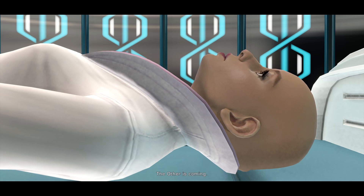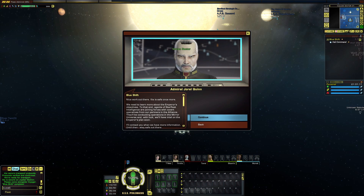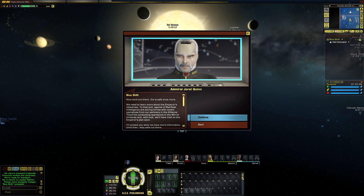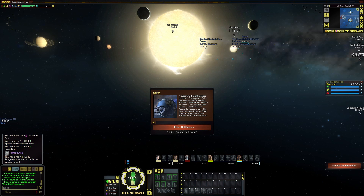The other is coming! Blaster beam. Nice work out there. Ilea is safe once more. We need to learn more about the Emperor's objectives. To that end, agents of Starfleet Intelligence are joining forces with covert operatives from our partners in the Alliance. They'll be conducting operations in the Mirror Universe and, with luck, we'll have intel on the Emperor's plans soon. I'll contact you when we have more information. Until then, stay safe out there. Housecoat Gaming, signing off.